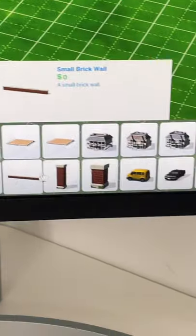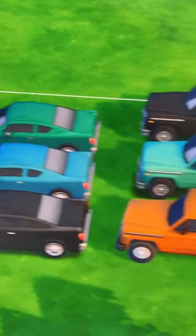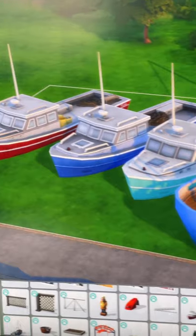Scroll down till you find cars, and here are a few different options that you can get. If you have some of the expansion packs, you might also be able to get boats.